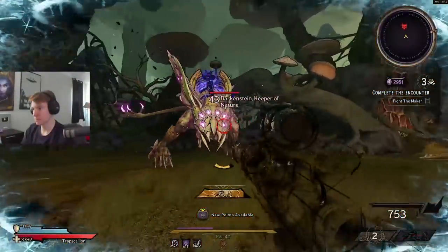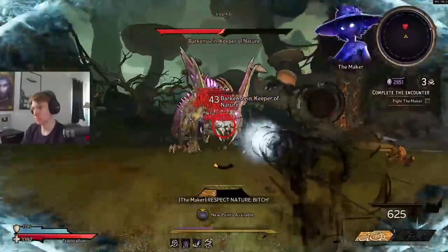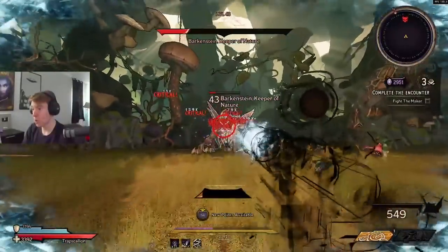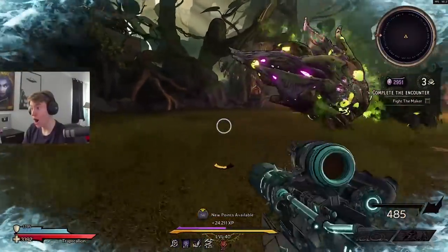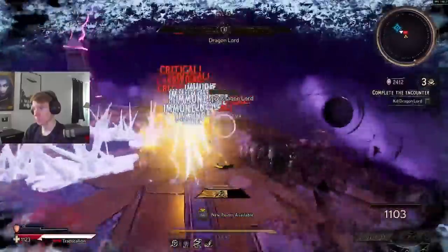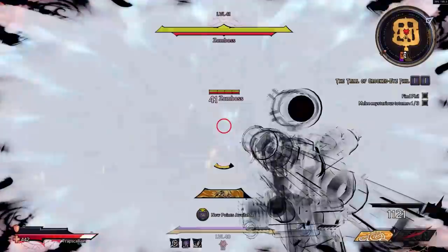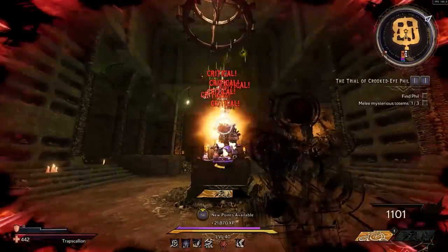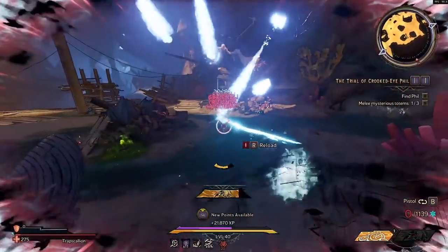Hey, what's up guys, it's Nick, and today I'm extremely excited to show you guys what I still believe to be the absolute best build in all of Wonderlands. This build isn't going to take advantage of any crazy bugs, glitches, broken damage interactions or anything like that — it's just flat out insane damage all of the time. As a result, no matter what ends up getting buffed, nerfed, or fixed, this build will always be incredibly strong and shouldn't really get affected by that, because the power is going to come from the base characters.